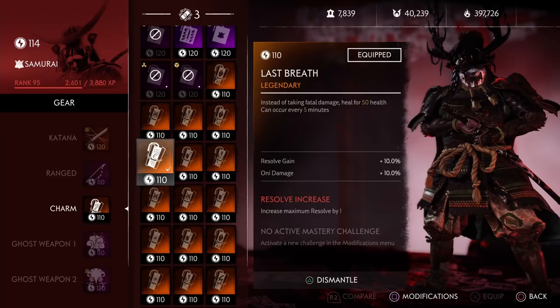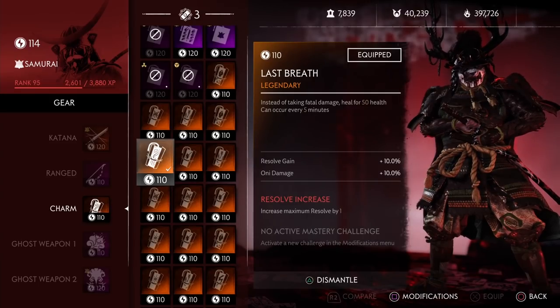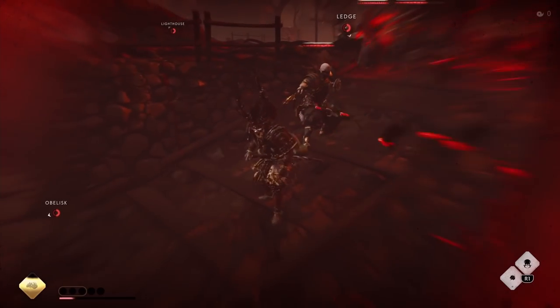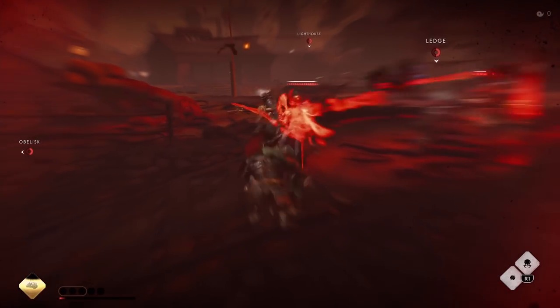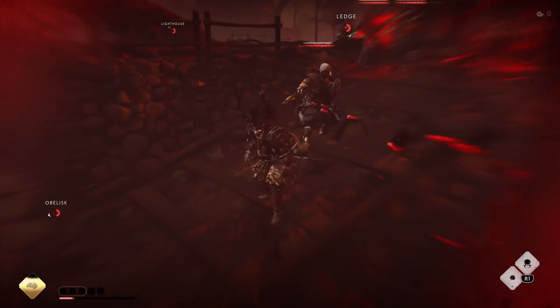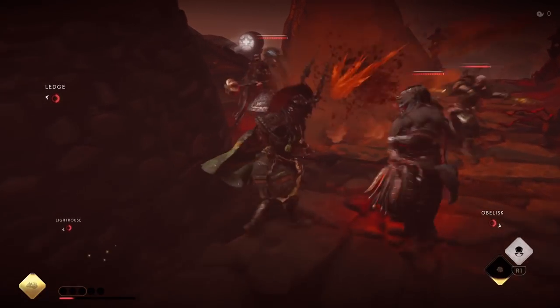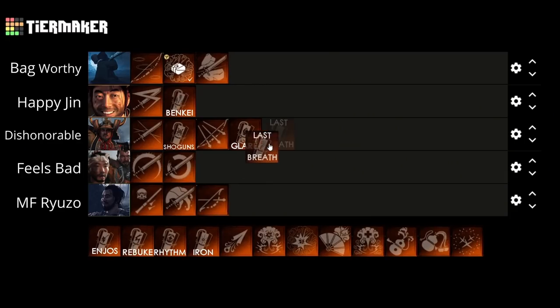Next we have Last Breath. Instead of taking fatal damage, heal for 50 health, and this can occur every 5 minutes. First, unless you're soloing, you'll always have teammates to revive you if needed. The healing is pretty nice as it heals around half your health, but the major downside is there's really no indicator on when this procs. Unless you're continuously watching your health, you really don't know if you have that extra life available. The best case scenario is in the raid where there are places teammates actually can't res you. The effect is really good but because it's hard to keep track, I'm putting it at the end of the Dishonorable tier.